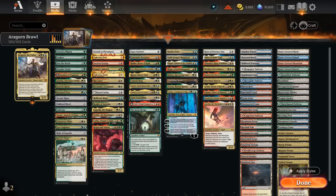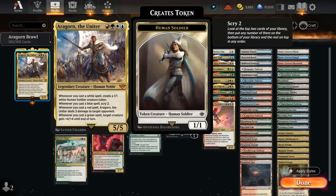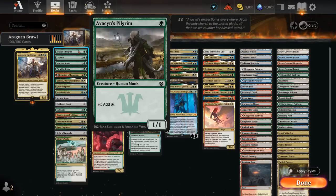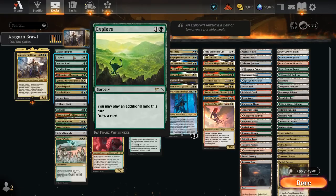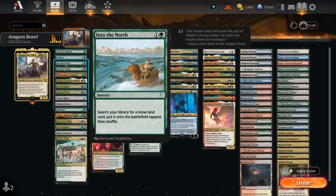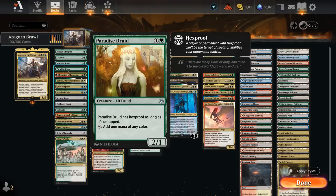Taking a look at our deck, I've split it up into a few different categories starting with mana acceleration — ways to add more mana to potentially play Aragorn on turn three, as a turn-three Aragorn provides a lot of extra value. We've got Avacyn's Pilgrim which can tap to make white mana. Then we've got Explore as well as Growth Spiral to play an extra land and draw a card, and Into the North can also find a snow land — that's why we have those snow-covered basics. Paradise Druid makes one mana of any color and has hexproof as long as it's untapped, so it's a safe investment.